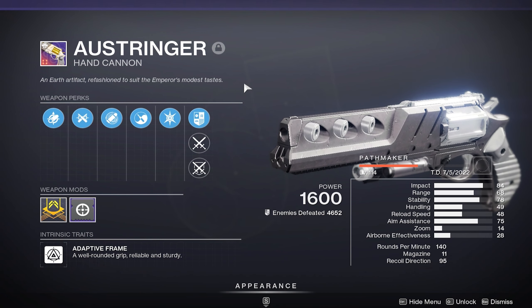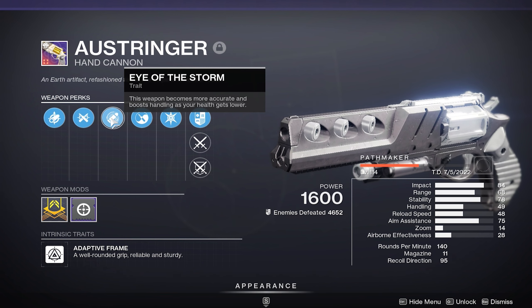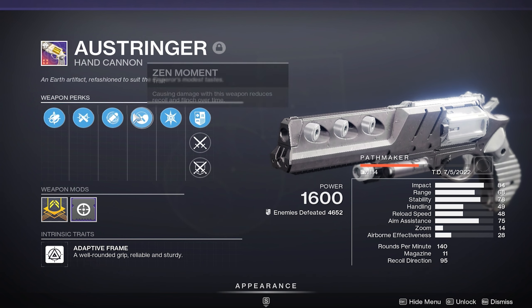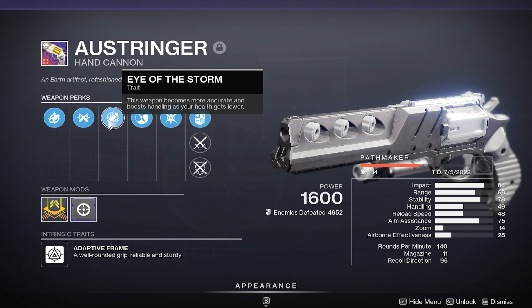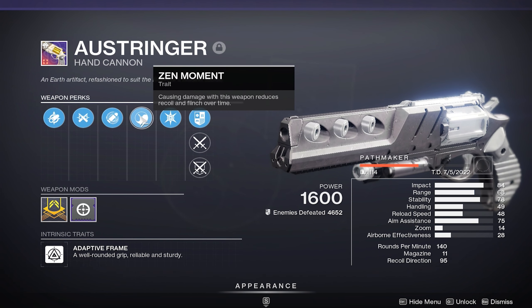Today I wanted to try out the Ostringer, but instead of the normal perk combination of Eye of the Storm or Snapshot with Rangefinder, I wanted to try Eye of the Storm and Zen Moment, which recently just got buffed — causing damage with this weapon reduces recoil and flinch over time. Now if you use Zen Moment it helps a lot in 1v1s; you're gonna feel super consistent and won't get flinched much. Even if you miss, it's still gonna work.